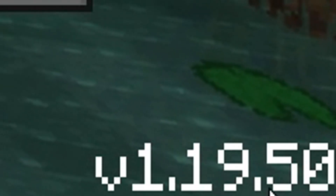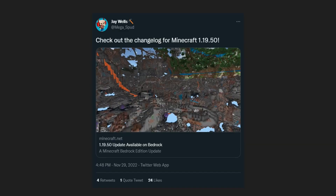This update is rolling out right now for Minecraft on iOS, Android, Windows, Xbox, Switch and PlayStation. But be patient, it can take up to 24 hours to reach your platform. Here is the confirmation from J Wells, Megaspud, our community manager. He said check out the changelog for Minecraft 1.19.50.